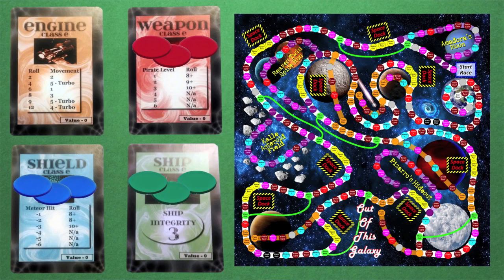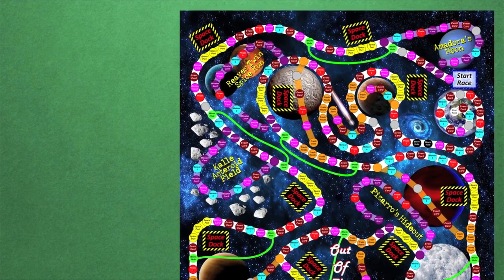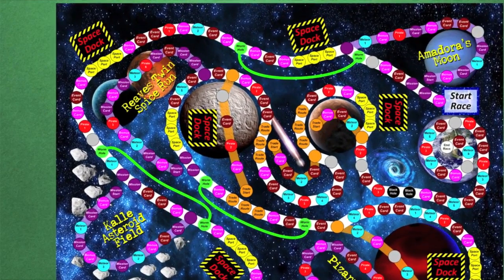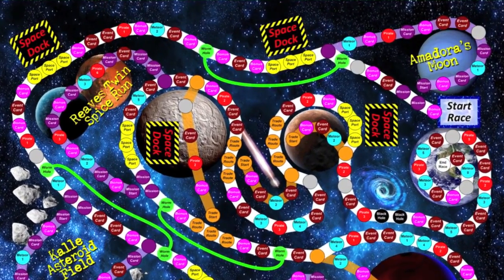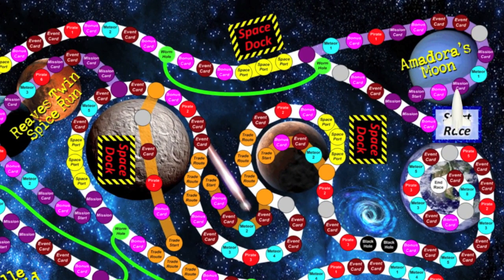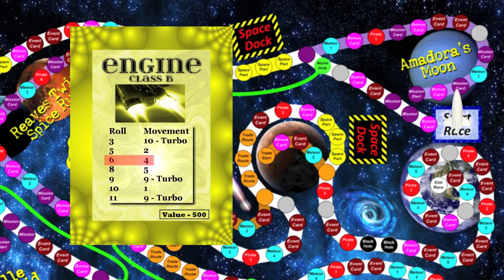Play works with a high roller going first. Turns begin with players repairing their ship if they're in a space dock, then removing and discarding active penalty cards, and finally rolling both dice and adding their rolled numbers together. All players check to see if their rolled sum correlates to the numbers on their engine card, and if so, move the correlating number of spaces.